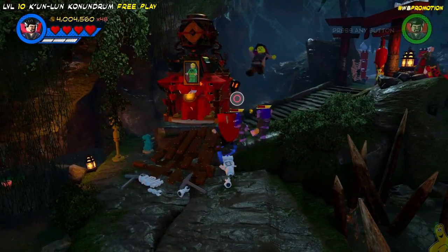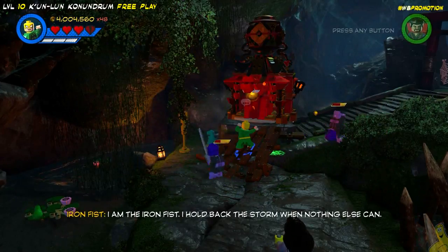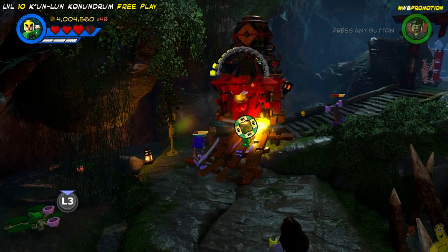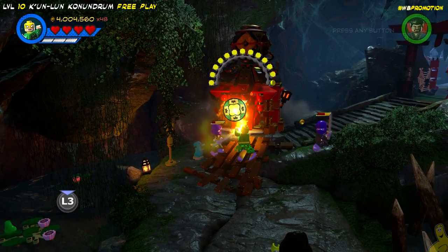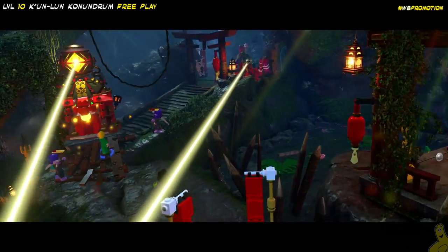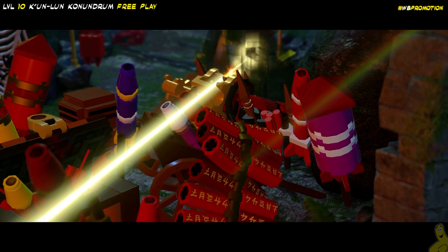Next up, we got to return back to the story elements. We need Iron Fist and his Chi ability — I guess the dragon needs some fresh breath or something. We're going to go ahead and pump it up with that meter using our Chi, and it actually reflects some light. Those fireworks are probably going to go boom.